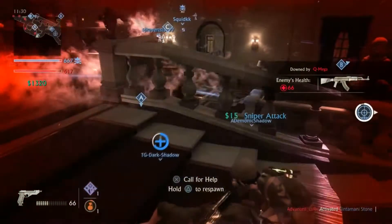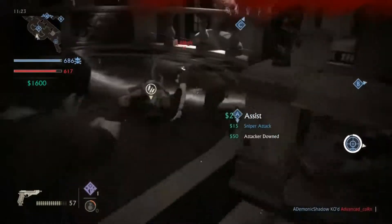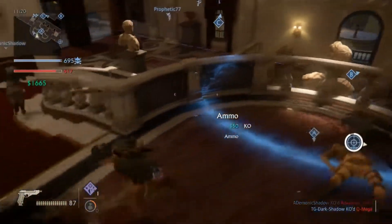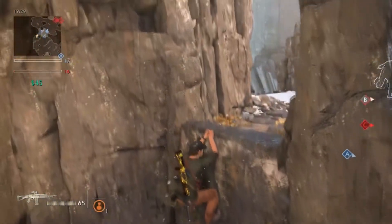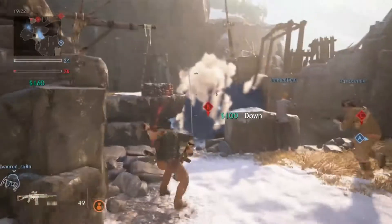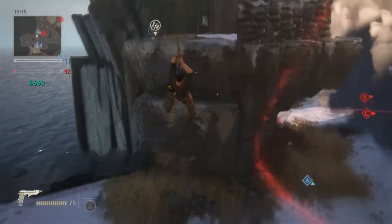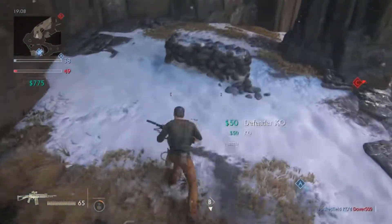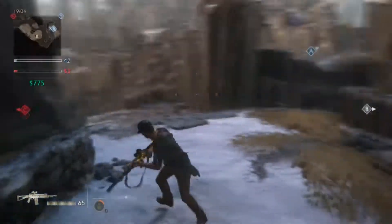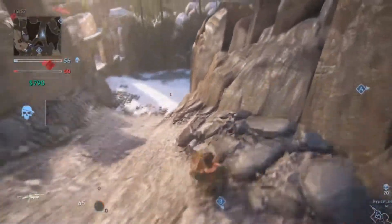If you ever played Uncharted 2 or 3, you know the multiplayer is mostly based off third-person pick-up-guns-around-the-map shooting. Uncharted 3 introduced loadout systems for more Battlefield/Call of Duty type players that like creating their own class, but also kept the original Uncharted 2 mode. Uncharted 4 totally depends on loadouts — you can choose your primary weapon, secondary weapon, perks (called mysticals), sidekicks, equipment like grenades and trip mines, and attachments on both primary and secondary weapons, as well as sub-perks.